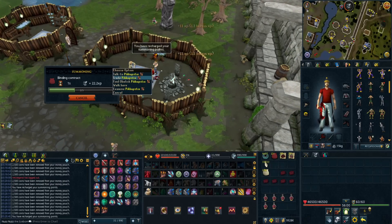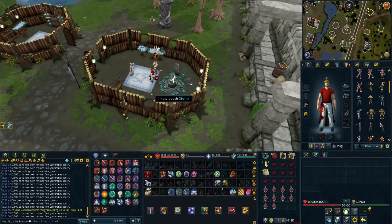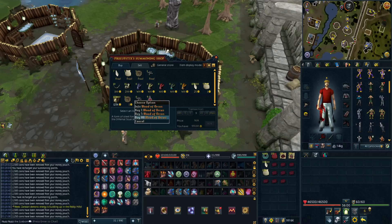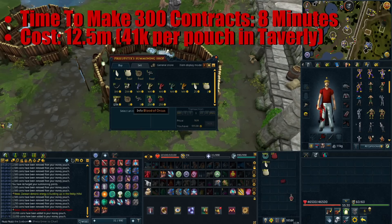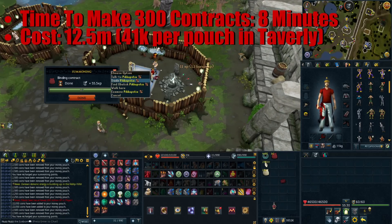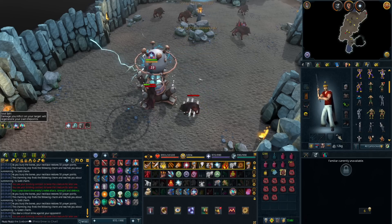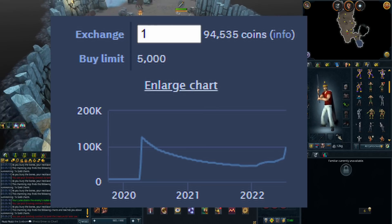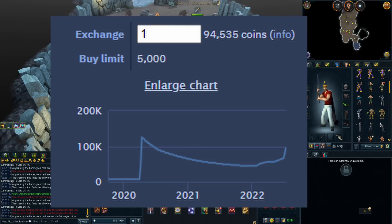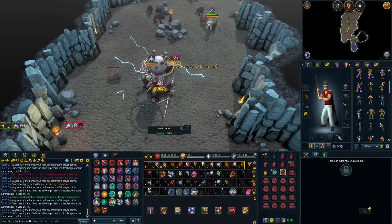On screen you can see my inventory and my gear setup. You can also run these at any other obelisk, but the Taverly method is much much faster and doesn't cost that much extra. I ended up spending around 12.5 million GP to make 300 contracts, and it took me 8 minutes. After you have all your Binding Contracts, you're going to kill Hellhounds and turn them into Hellhound Pouches. For each Hellhound you kill, you'll receive a Hellhound Pouch in your inventory worth almost 100k. Hellhound Pouches have risen massively — from 65k each to almost 100k each — because almost everyone is using them at Zamorak.